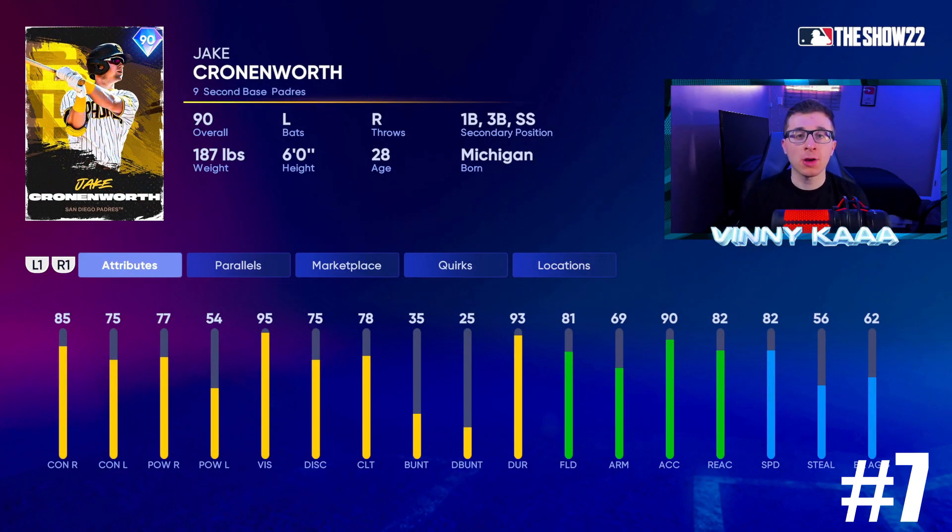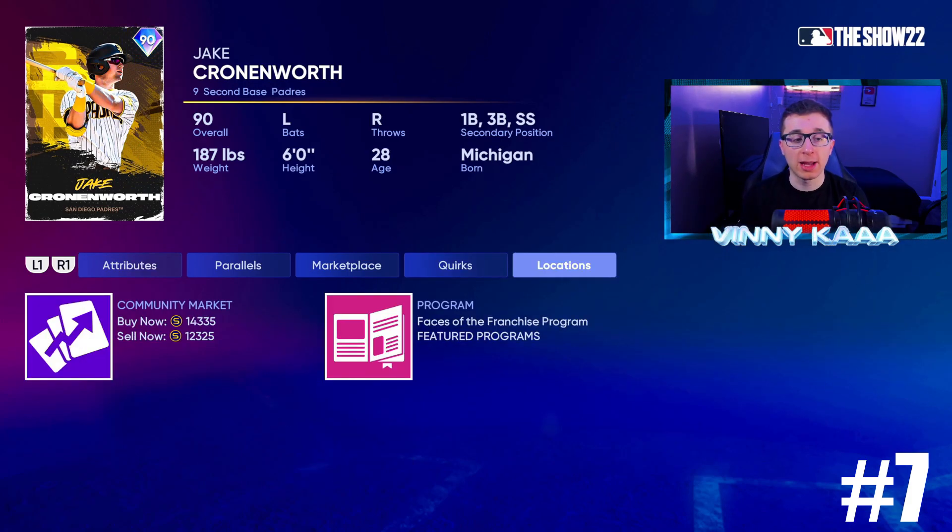At number 7, we have the 90 overall face of the franchise Jake Cronenworth. This card and the 88 Utley card are extremely close — similar on paper and in game. They're both lefty bats with pretty solid swings and good fielding. Cronenworth has more speed and a little more power than the 88 overall Chase Utley, which is why I'll take him. 85 contact against righties, 75 against lefties, 77 power against righties, 54 against lefties. Fielding: 81 fielding, 69 arm, 90 accuracy, 82 reaction time, 82 speed. This card is actually a little cheaper too — about 13k.